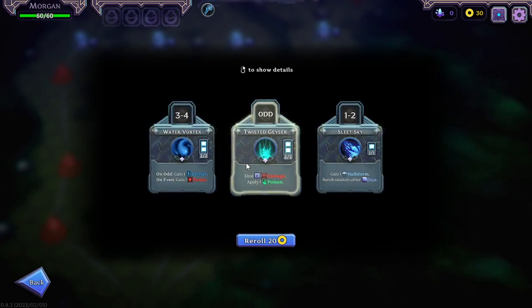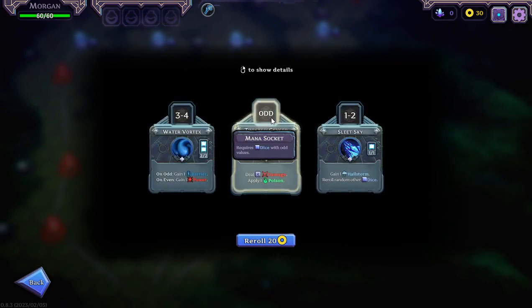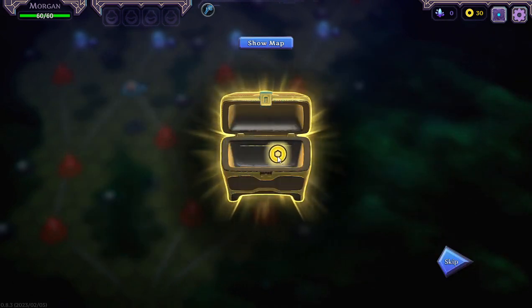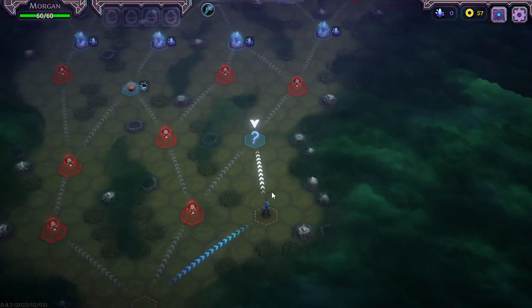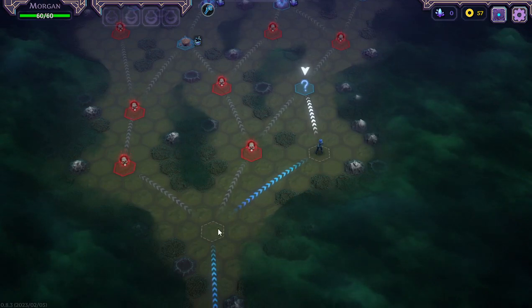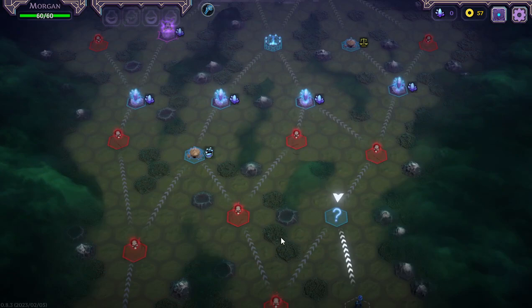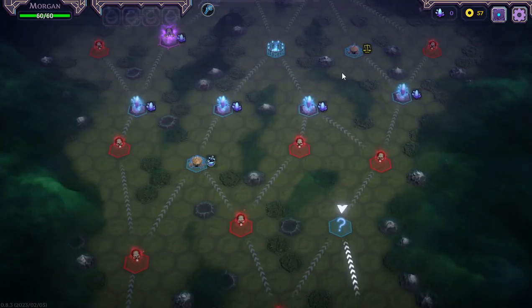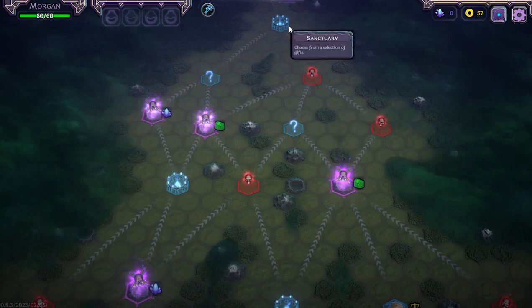One to two and three to four is quite narrow. Let's go with odd — gives us more options. And we have twenty-seven gold. Can I go backwards? No, so you're definitely going to have to work out your path as you go along. I'm going to head towards the sanctuary over there, but it's elite here, so we'll head to the shop and stay on the right side.